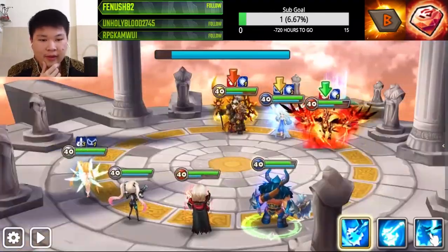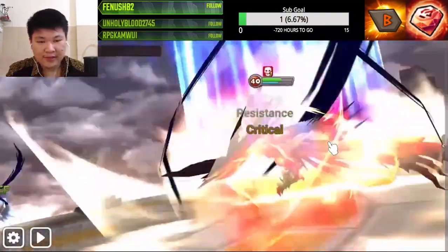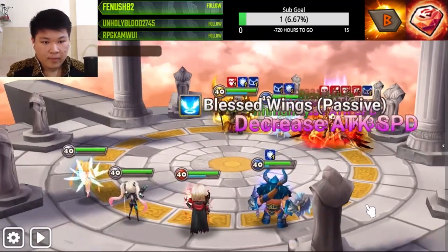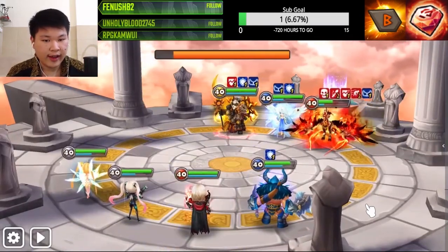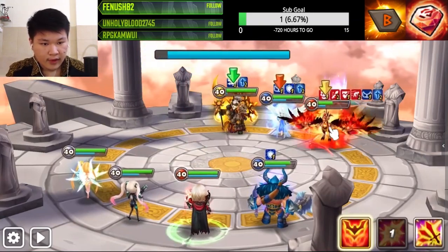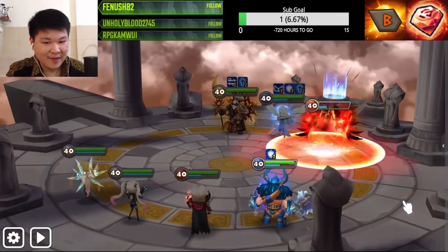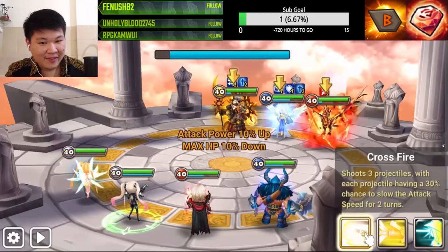Nice, we got the defense up but we did not get the attack reduction, so that kind of sucks. But anyway, we have Lauren and this unicorn — she already used her cleanse — so that's okay. We can just continue working on the Perna, and with Furt and Lauren there's no way this guy's gonna take a turn. Let's go free-to-play, let's show these premium units what we're all about!